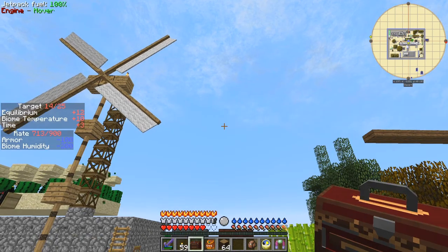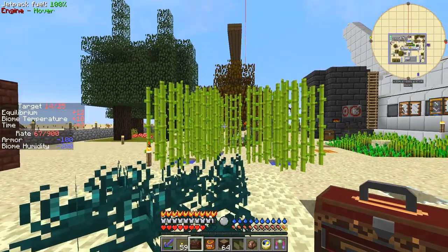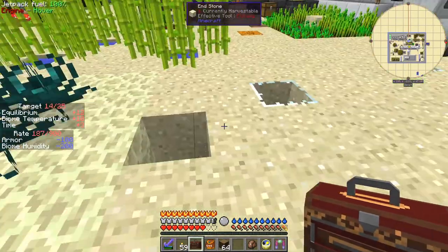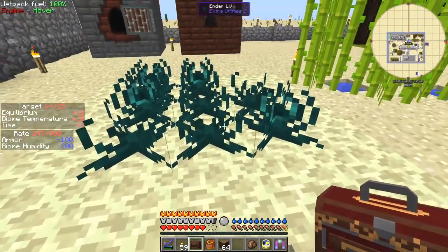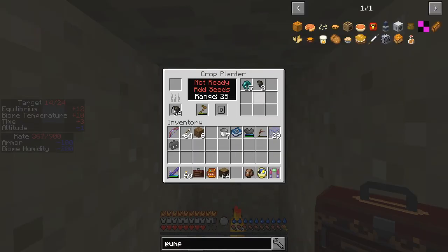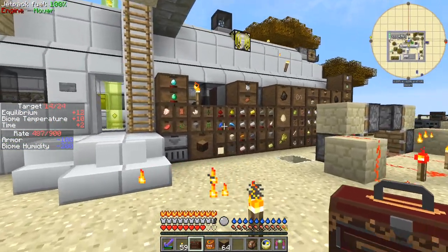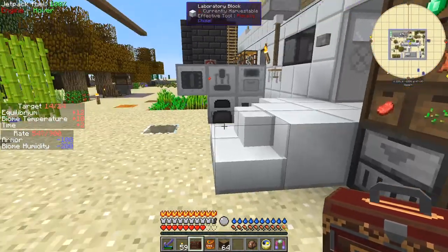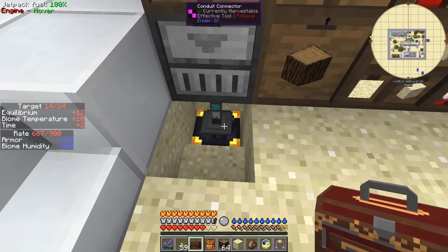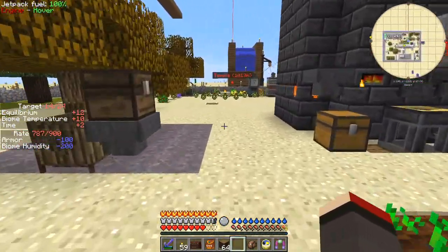I found some ender lily seeds and actually got those growing. There's a temple over there, 1024 blocks away from the front door, and it actually gives you plenty of other ender lily seeds — they reproduce really fast. Found one not very long ago and I've got 15 ender pearls from there. Here I have my storage system, not so huge, but it's all coming from underground. I've got an ender chest there which is extracting stuff.